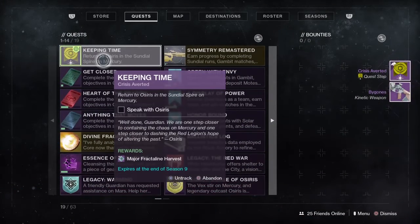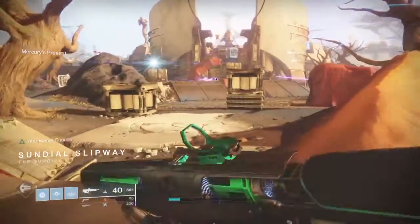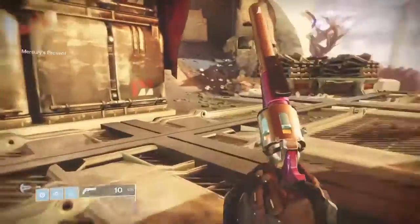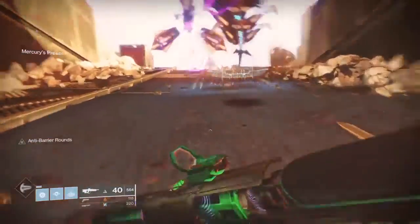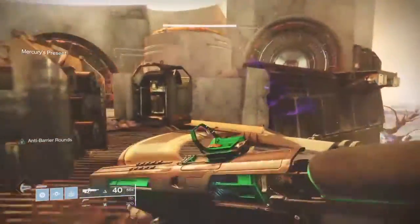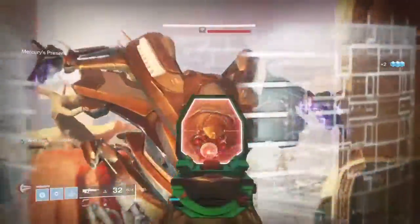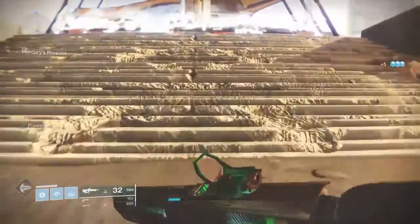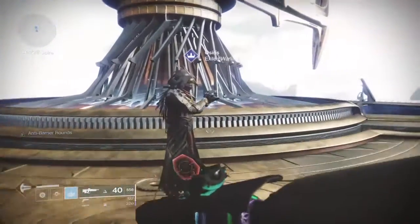The next step is to go back to Osiris. I've arrived at the Sundial Slipway, but before I proceed, I want to show you this — I've leveled up my Season Rank and I got the new Finisher. Hydras don't have a Finisher, but heck yeah, I get to head-butt like Saint-14. Anyway, let's go talk to Osiris.